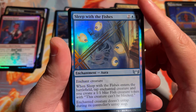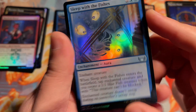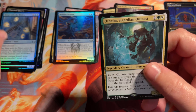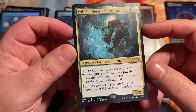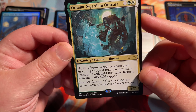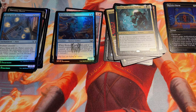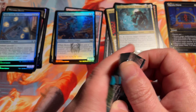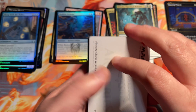Who doesn't want to sleep with the little fishies? They're so cute. They look like little masked ninjas — look at that, they're all wearing little masks. Secretive little fish. And then our set list card here — it looks like we have Othelm Sigardian Outcast. Again, another one of the Stranger Things cards that they have made into a Magic universe character. Always nice to open those. I want to say you get about five or six of them in a box — I want to say they're one in every six to eight packs.